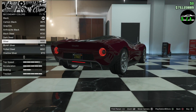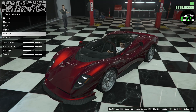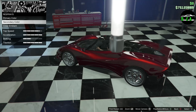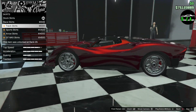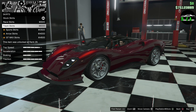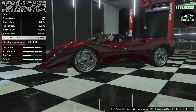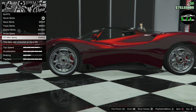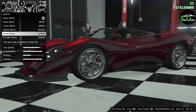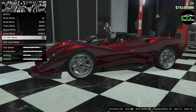The diffuser changes color too. Kind of wanted it to be black — let's keep going. I hope there's a carbon option. Skirts: stock, race skirts, track skirts, sports aero, and GT. I normally don't like putting the last option for stuff, but this is really nice — it literally makes a scoop out of that area. Look at that, that is so nice. Let's do the last one.